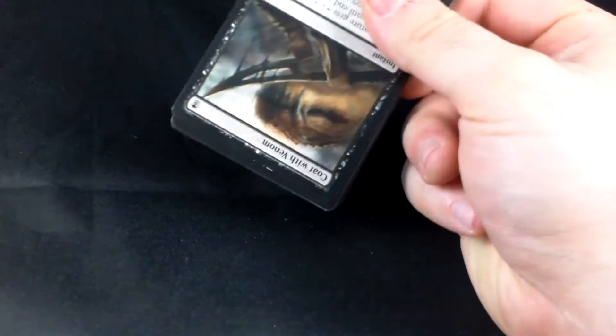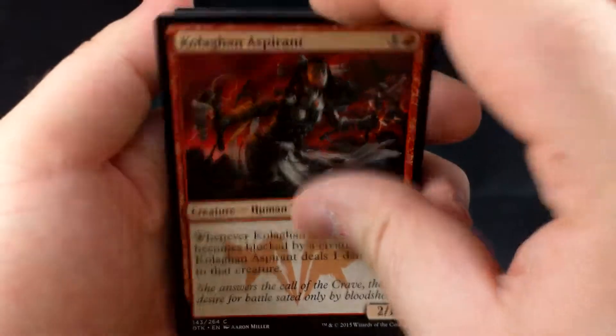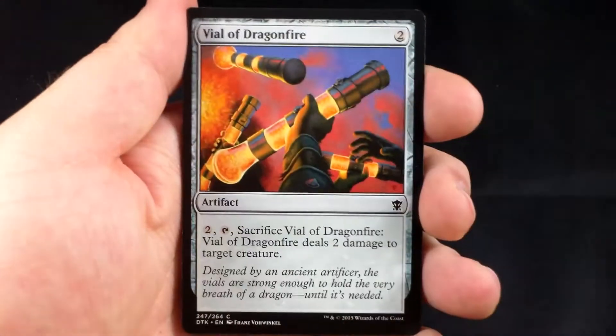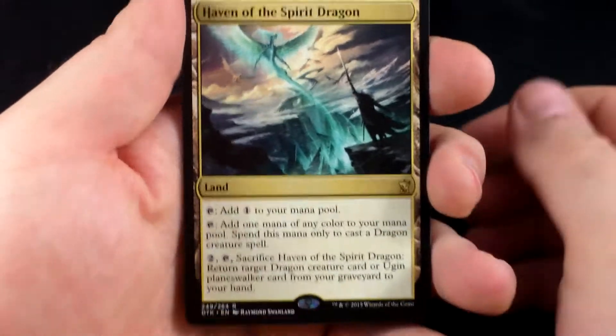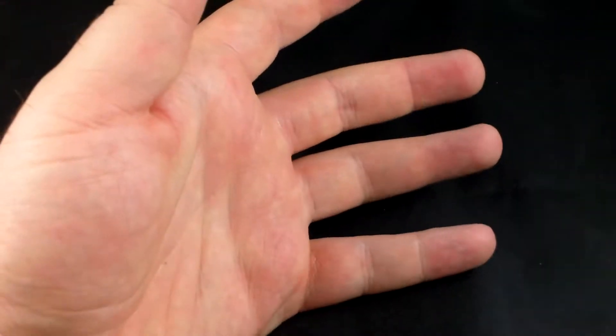Alright, next pack. We will start off with a Coat with Venom, Kolaghan Aspirant, Dromoka Dunecaster, Pinion Feast, Palace Familiar, Sarkan's Rage, Vial of Dragonfire, Butcher's Glee, Ojutai Interceptor, Herald of Dromoka. Our uncommons are Swift Warkite, Surge of Righteousness, and Ambuscade Shaman. Our rare is Haven of the Spirit Dragon — seeing a little bit of play in very dragon-heavy decks, which makes sense. We have an Island, a Morph Token, and another Morph Token.